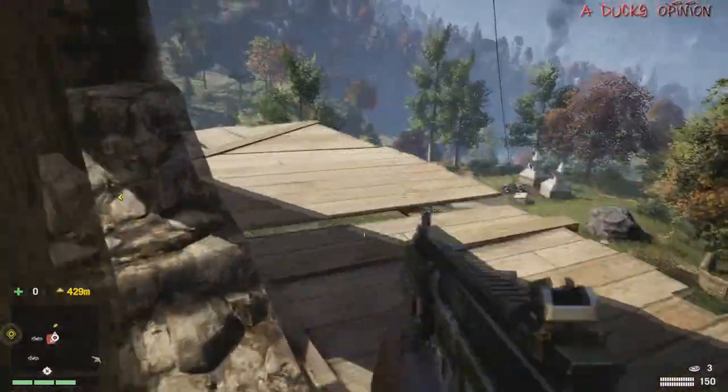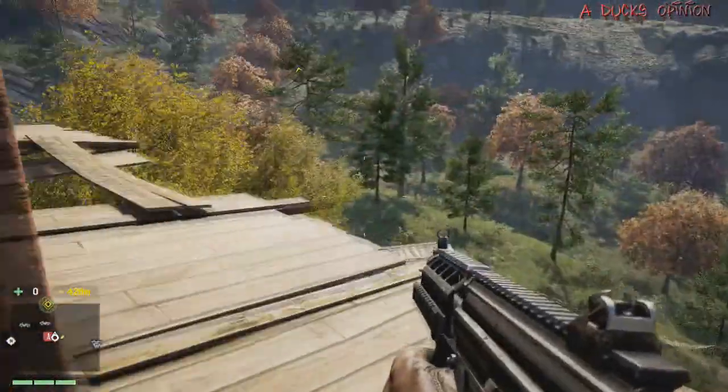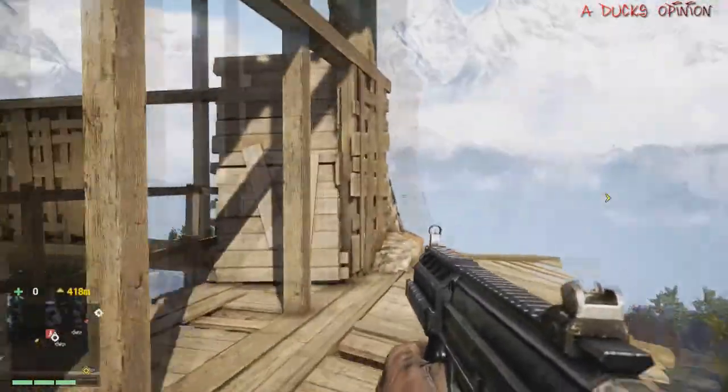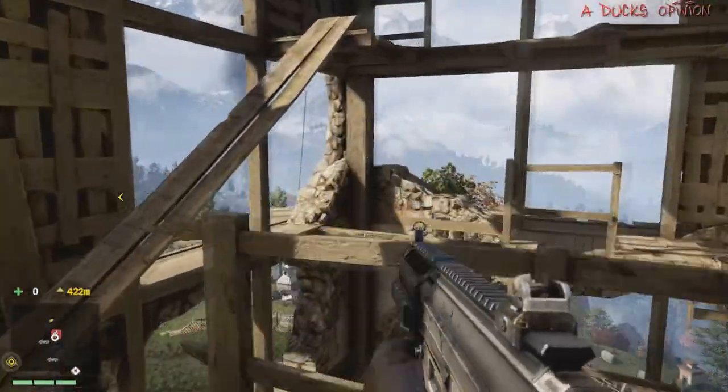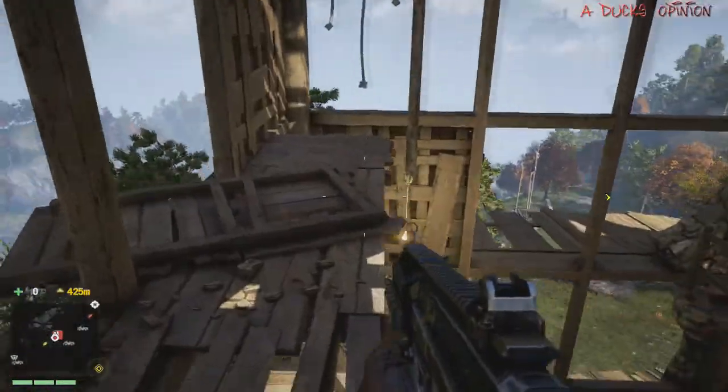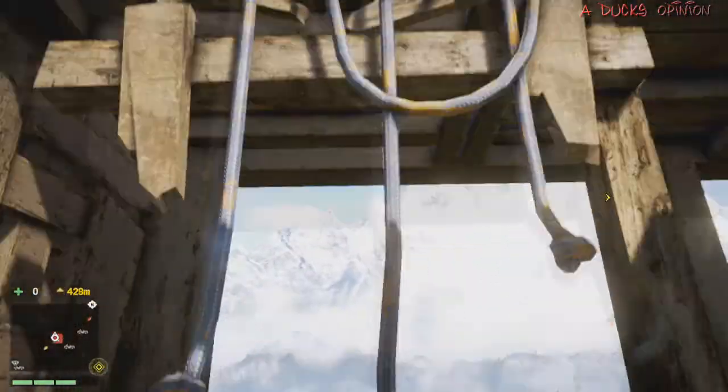The basic idea is we're going to get up here, and these are fun to do for two reasons. The first reason is to unlock the map, and the second reason is every single tower you unlock you get a free gun. That right there makes you want to do them — it's like, hey, you want weapons? Well don't worry about buying them. Just unlock these towers, unlock the map, and you get a free gun.